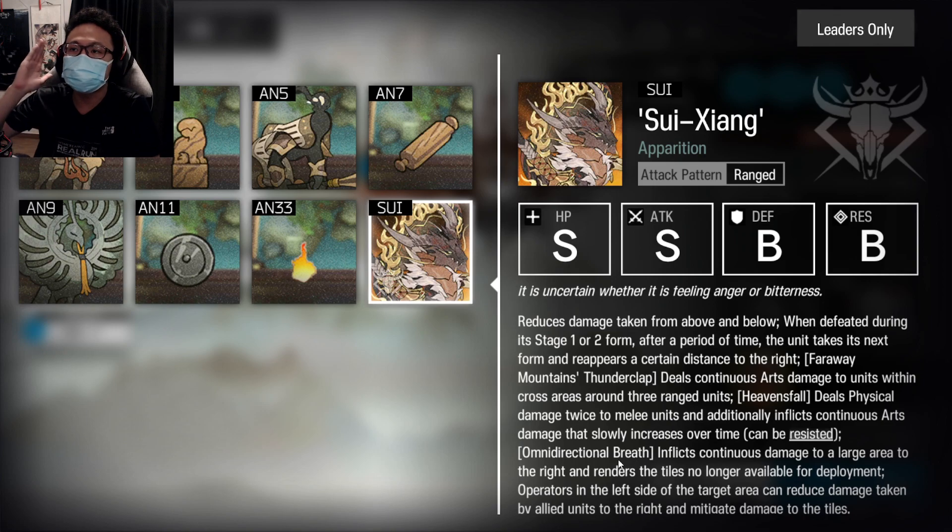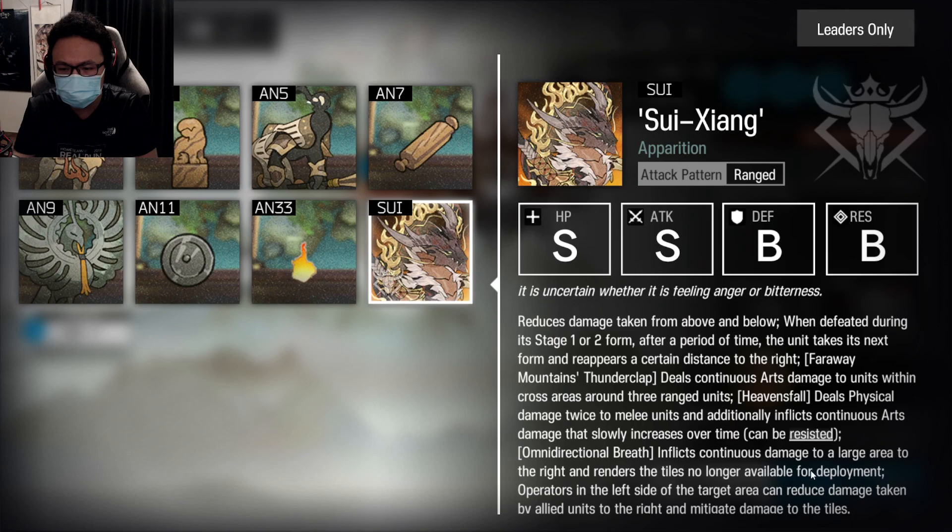Omni-directional Breath is something that only happens in the last phase of the boss — this boss has 3 phases. It deals continuous arts damage, or possibly true damage, in a straight line, so everybody gets hit by this skill. And if you don't resist it, it will burn off all the deployable tiles for you to use.